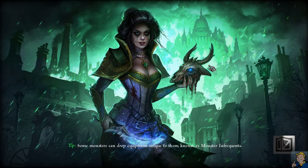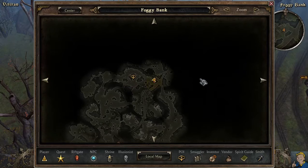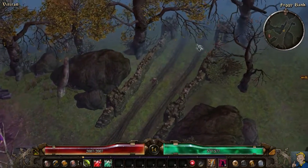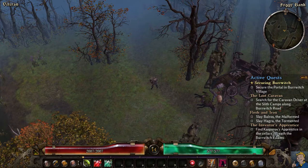I got new equipment - a mace that I'm gonna change later on, and an amulet that gives you 3% more experience. Gear that gives experience is good to have. I'll be getting some from my stash because I was debating if I want to use the potion, but I don't think so.